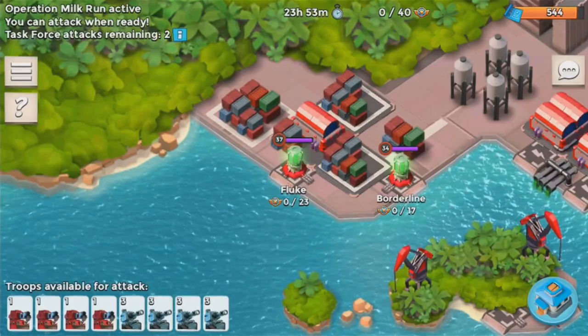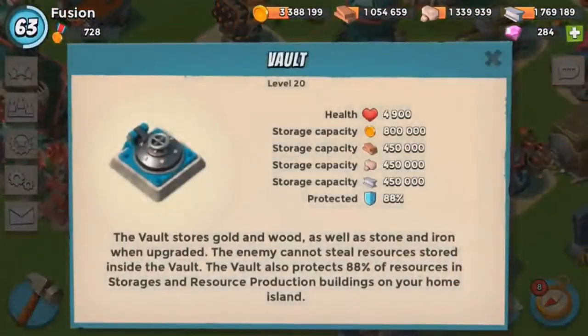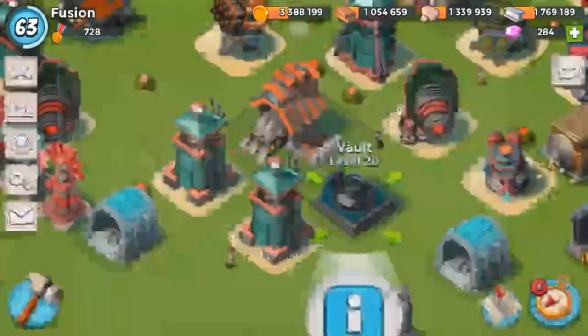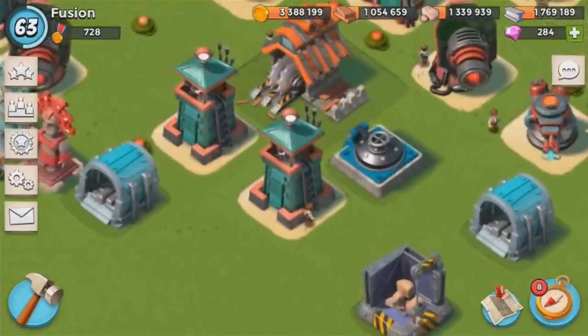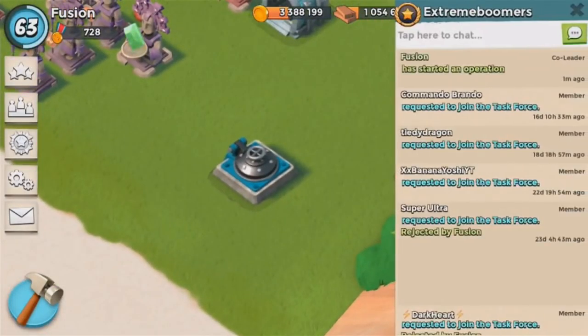There are several graphical updates for vault levels. We're going to look at the Absolution account just to see the base — look at that, it definitely looks a lot cooler. I'm loving that look. We're going to take a screenshot for the thumbnail, but yeah, that looks really cool.